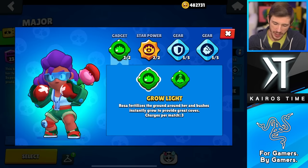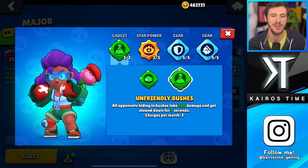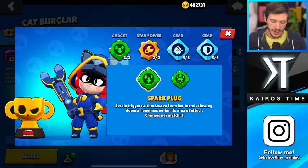Next is Rosa, and honestly both of her gadgets are equally okay. Girl Light is only useful if you can connect it to other bushes that are in really useful locations, and Unfriendly Bushes is only useful if enemies are actually in bushes. If I had to pick just one, I would go with Unfriendly Bushes, but I'm actually putting both of them in the B tier.